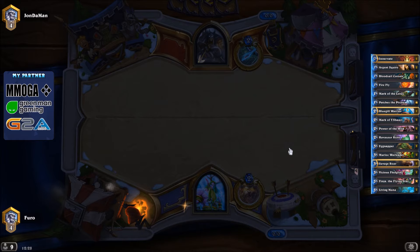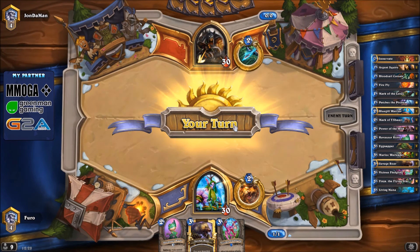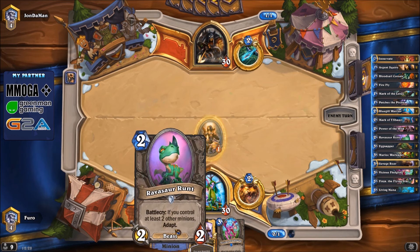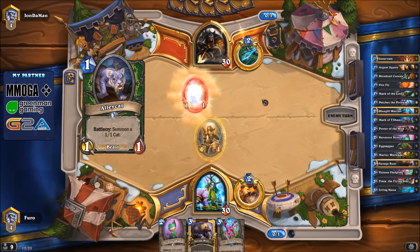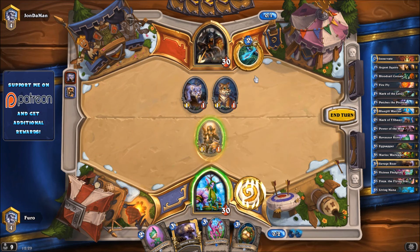We have Mark of the Lotus, Bluegill Warrior, and Living Mana. Those are fine but not the cards we want to start with. The Warrior might come later if we find Finja; Mark of the Lotus without many units isn't good; and Living Mana as a starter isn't good either. So we're replacing everything. We want some other stuff early on. We got Ravasaur Runt, Fledgling, and Savage Roar — again no one-drop.